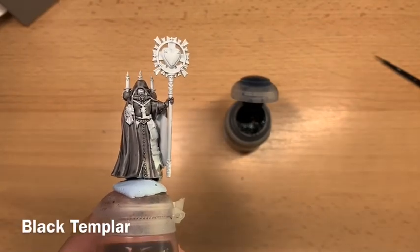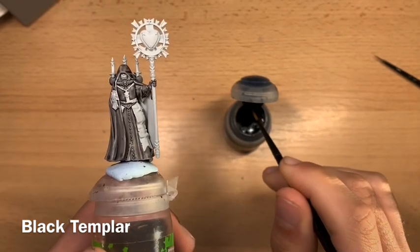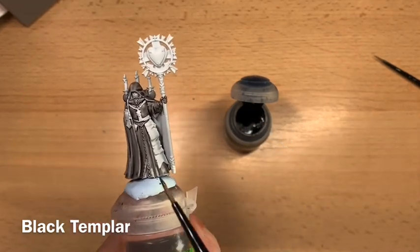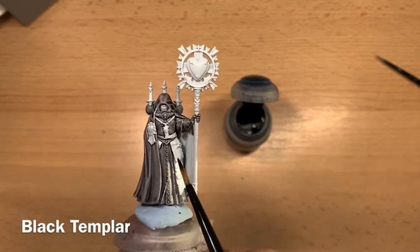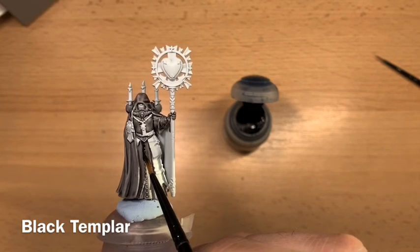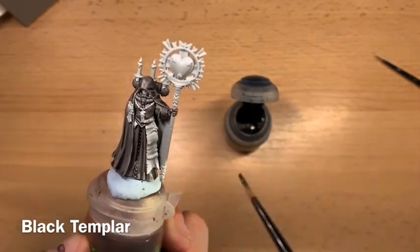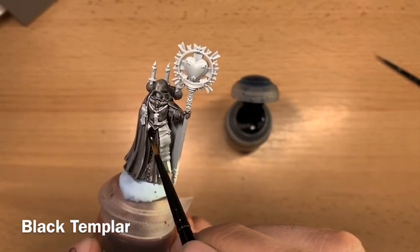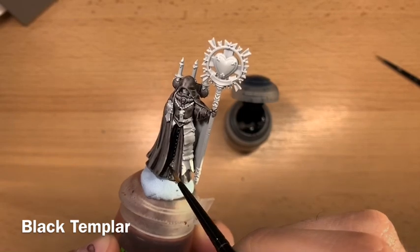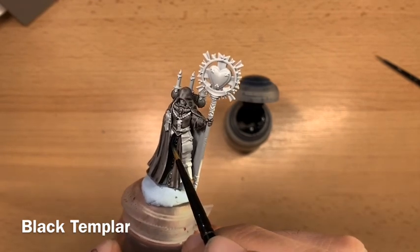Once Basilicarnum Grey is dry, cover it with Black Templar. Be a little more controlled than with the Basilicarnum Grey — pick a point on the model, make contact and pull it down. Be very careful with brush strokes so you don't overload the model too much. Although we want it nice and dark, we don't want to completely destroy all that natural highlighting the contrast has left.